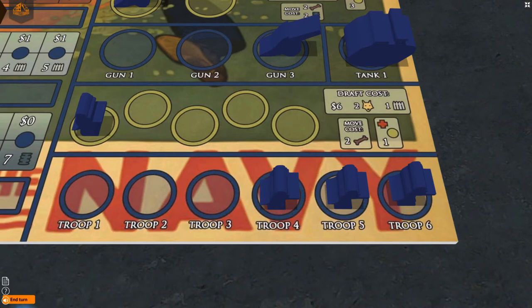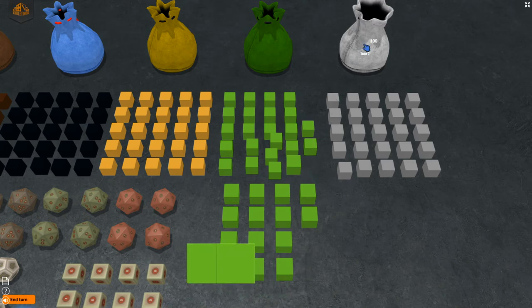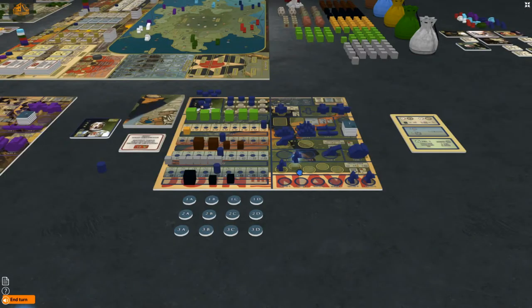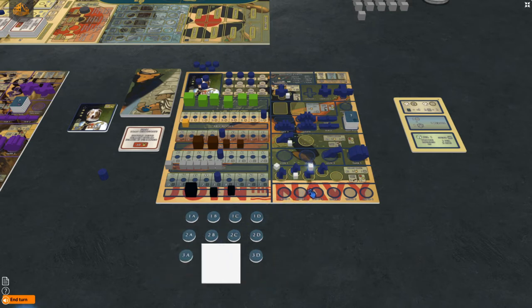Draft only applies to troops. Each troop costs six dollars, two able bodies, and one ammo. You choose to draft three troops by paying six able bodies, three ammo, and eighteen dollars. Troops only take one hit to defeat, which is denoted by the circle icon next to the draft cost. Place the troops in the gold circles above where you purchased them. Next, train all units in the gold spaces on your player board by placing a white XP cube next to each one. In combat, units with XP cubes have more health and take one additional hit for each XP cube they have in order to be defeated.